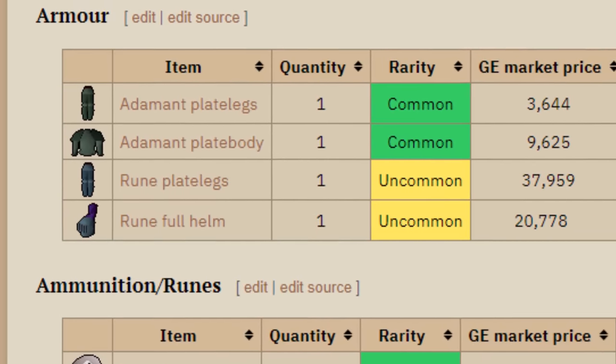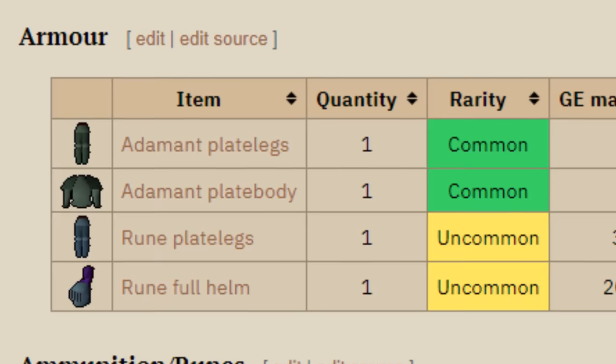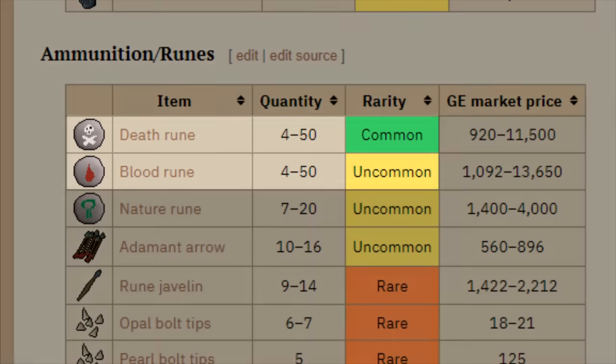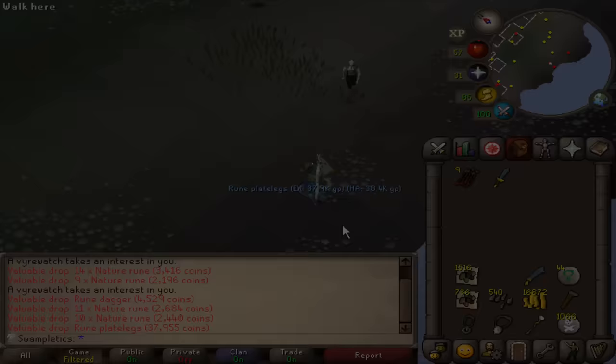Since I plan to camp Barrows, I'm going to need a lot of money for repairing my armor. Selling the armor drops from Vyrewatches should easily get me a couple hundred K to do so, and I'll get even more runes for Barrows. Hey — the first rune legs drop! I've already got 44 nature runes; they drop them pretty frequently.